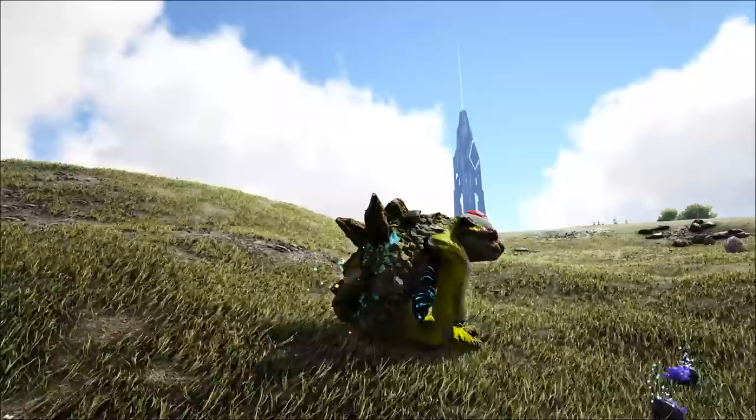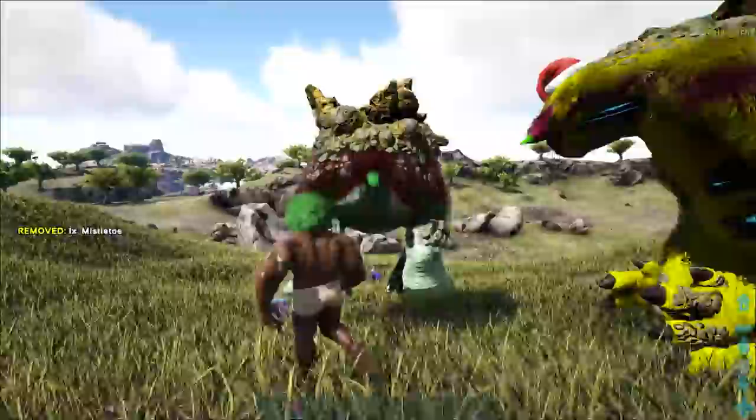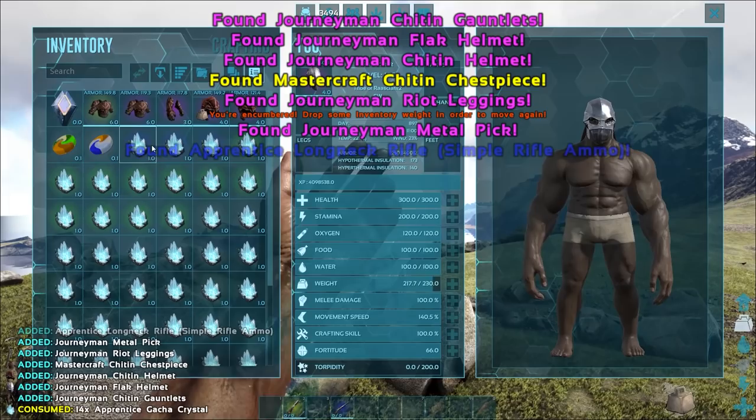You're going to need these because the Christmas gachas are out in force around the beaches and spawn areas, ready for you to stick mistletoe and coal in to get some wonderful Christmas loot. There's a debate on what exactly you need, but last year I proved that 10 coal and 1 mistletoe is usually enough to get the best possible loot you can from a Christmas gacha.